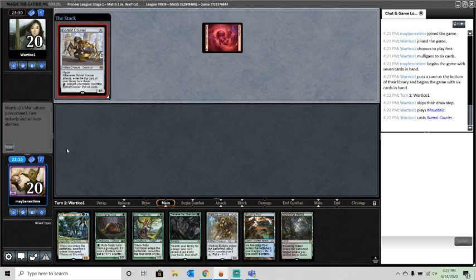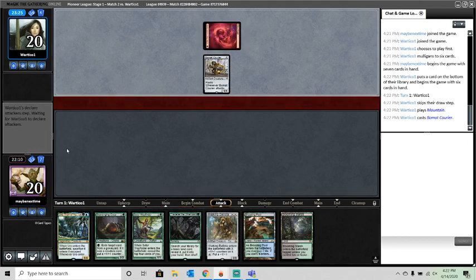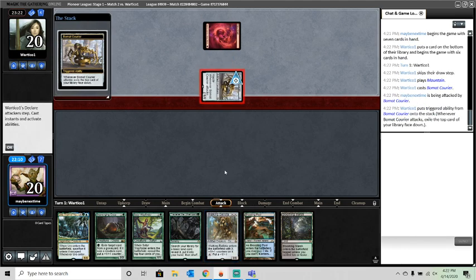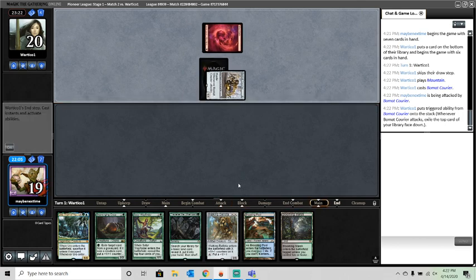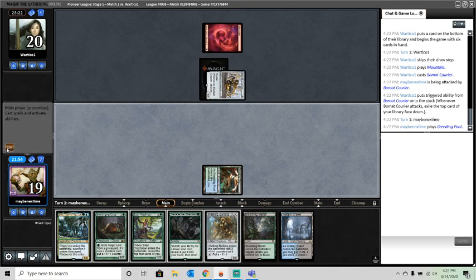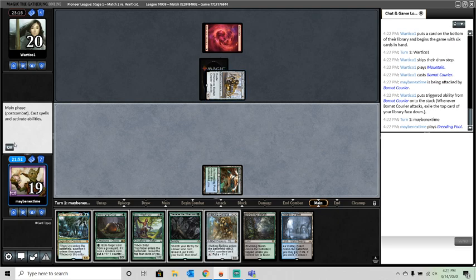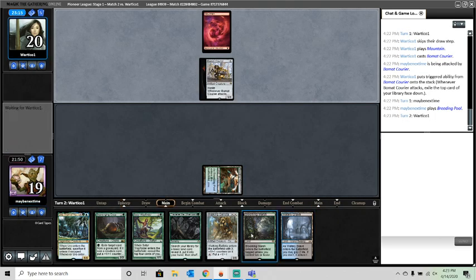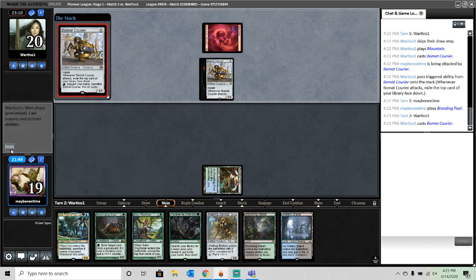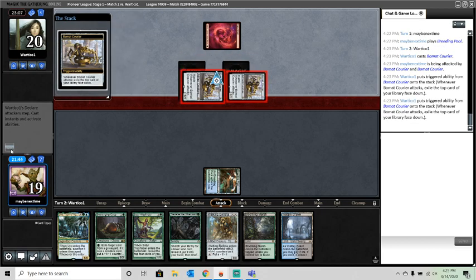He leads on Boomack Courier, which is a little problematic - if I don't answer it right away it gets bigger. Luckily on turn two I should be able to answer it. I draw a third land, play Breeding Pool tapped, and pass. Next turn I want to play Walking Ballista to kill the Boomack Courier. I can play it untapped on three and then play Uro on turn three - I'd rather just kill this right away because a second one would be very annoying.